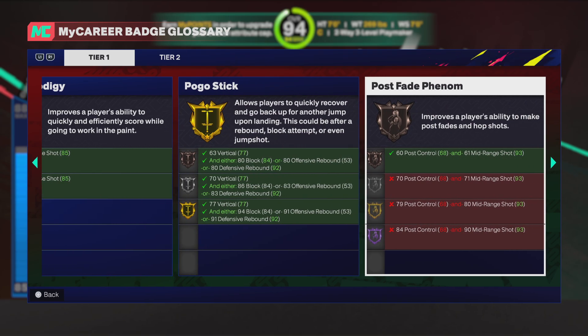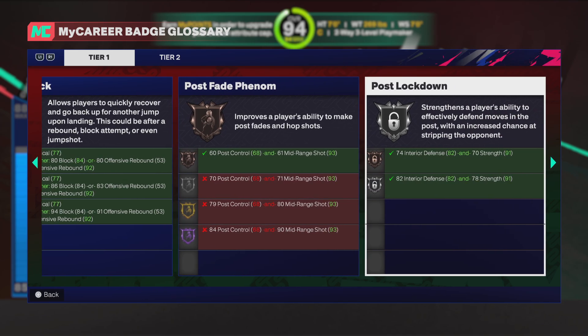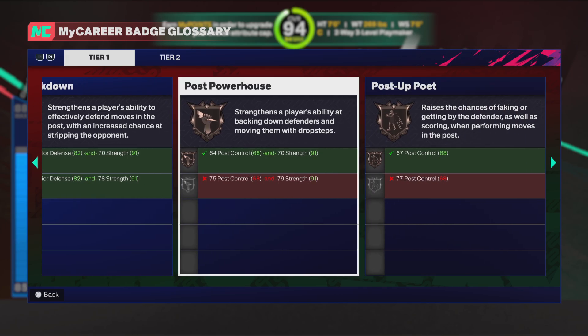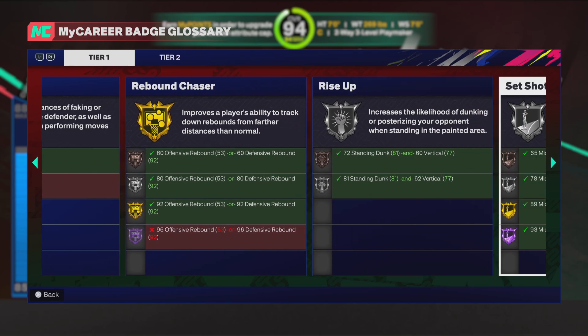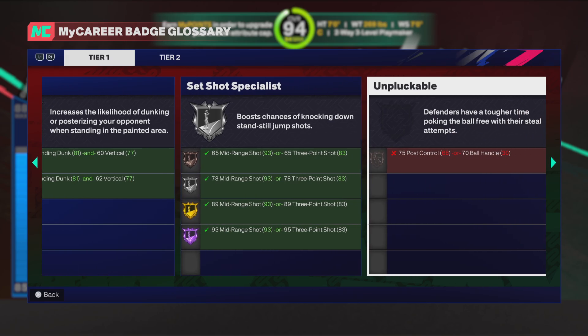Post phenom — this is where your offense badges go crazy. You get post phenom to Hall of Fame, it's great. Post lockdown 82 — perfect. The powerhouse — I need to start using this, I don't be drop stepping a lot but definitely need to. Post up poet — perfect at silver. Rebound chase — Hall of Fame. Rise up silver's pretty solid, could be a gold. I wish I should've put gold on this build, but I would've had to sacrifice a lot, so I'm pretty much cool with what I like.